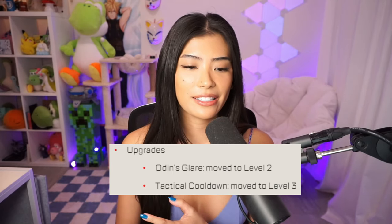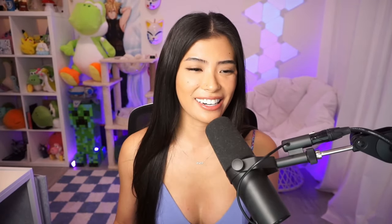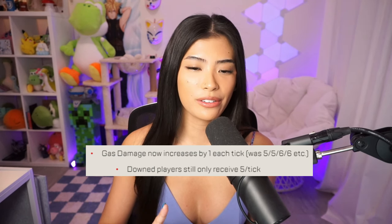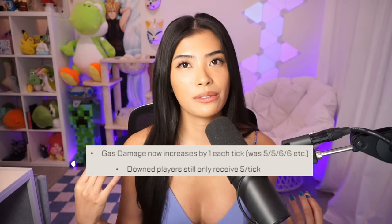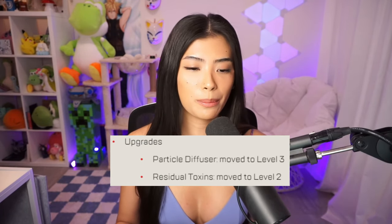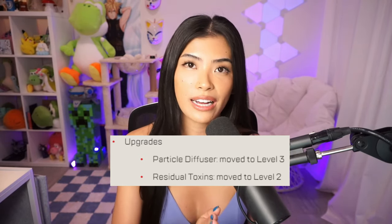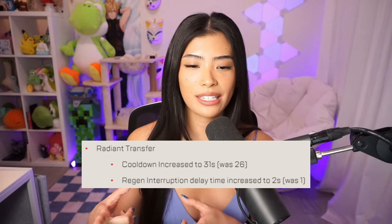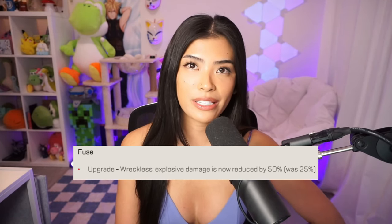Bloodhound's upgrades: Odin's Glare is moved to level 2, and their tactical cooldown is moved to level 3. Caustic — his gas damage is now increased by one each tick; previously it was 5.5, dealing 5, 5, 6, 6 damage. Down players will still only receive 5 damage a tick. The gas slow effect now only applies on the first damage tick for two seconds. Caustic buffs include Particle Diffuser moved to level 3 and Residual Toxins moved down to level 2. Conduit's Radiant Transfer cooldown has increased to 31 seconds from 26, and her Regen Interruption Delay Time was increased to 2 seconds from 1. Fuse's Reckless Explosive Damage is now increased by 50%, previously 25.